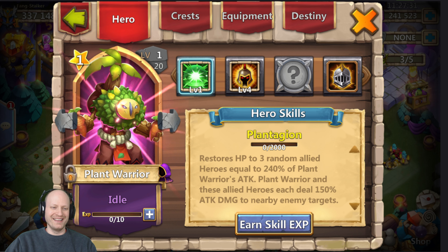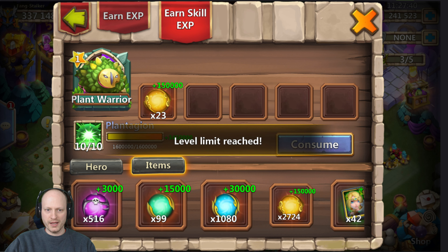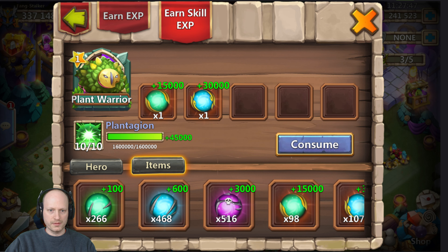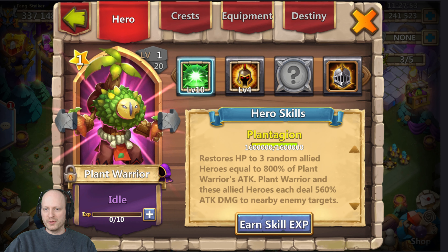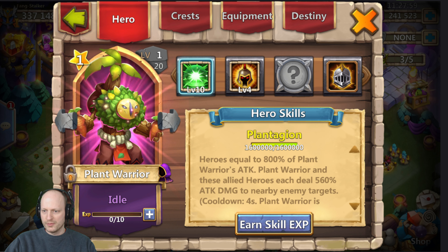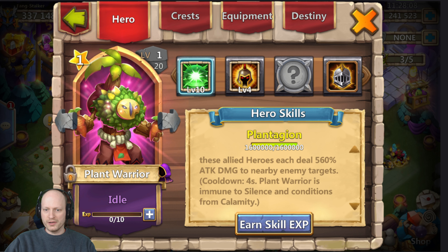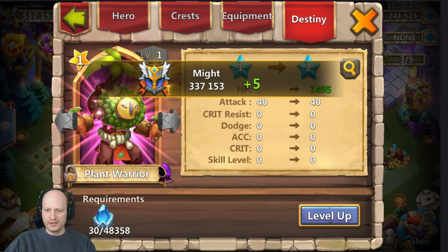I'm gonna go ahead and get his skill all the way up just to see what he's like maxed. Restores HP to three random allied heroes equal to 800% of Plant Warrior's attack. Plant Warrior and those allied heroes each deal 560% attack damage to nearby enemy targets. Cooldown four seconds. Plant Warrior is immune to silence and conditions from calamity.